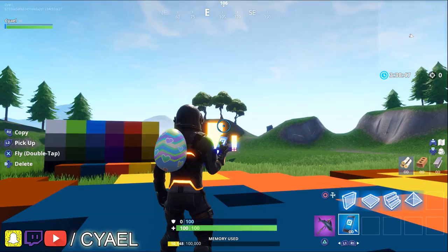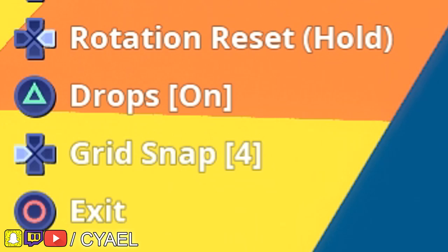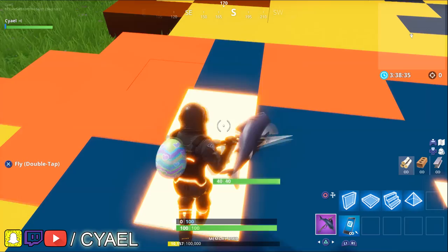With that being said, I recommend that while you are building, you set the grid to 4. Then you'll just be able to copy each block that you need and place it down accordingly.